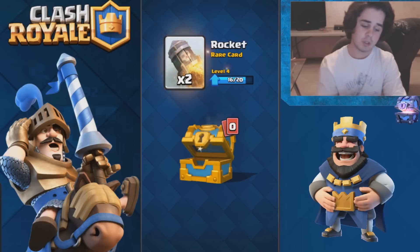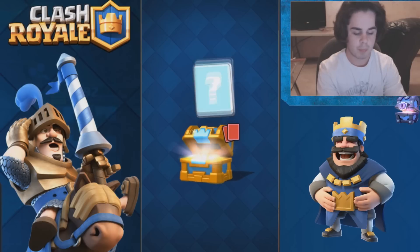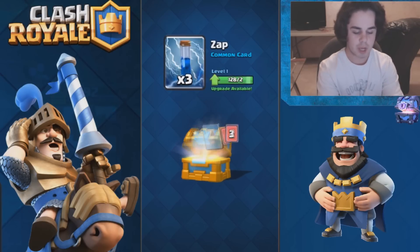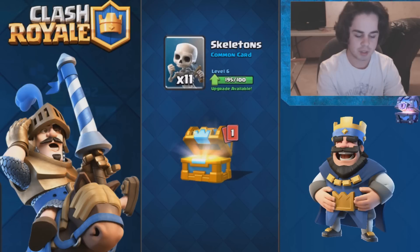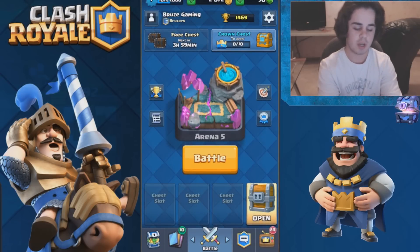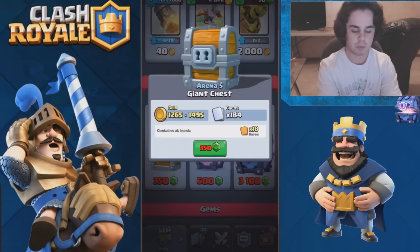Almost a level 5 rocket — that'll do some pretty nasty damage once I get it up there. The crown chest: 3 gems, more zap cards, 7 arrows — thank you, I wanted those — skeletons, and 2 valkyries. Now let's go ahead and open this giant chest.